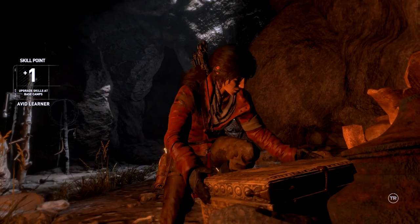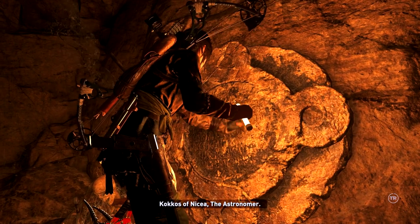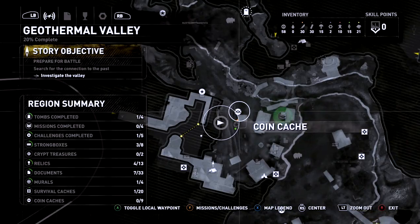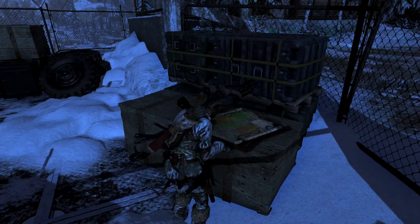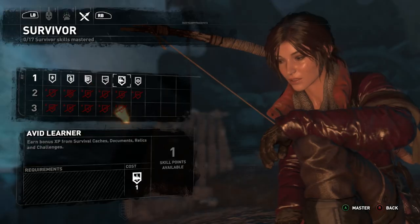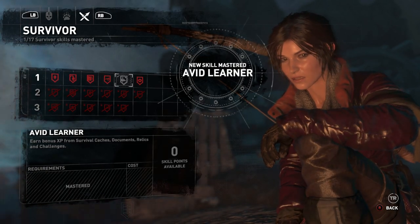Speaking of collecting, don't overlook collectibles. There are helpfully boxed relics that Lara can study, as well as murals and various documents. These add to the story, making them extremely worthwhile pickups. Once Lara reads enough of these, she'll gradually become fluent enough in different languages to read various monoliths, revealing hidden goodies for Lara to find. Also look out for treasure maps that reveal the location of other collectibles. I heavily suggest you invest your first skill point in Avid Learner, as you get more XP for finding collectibles, helping you gain skill points much faster.